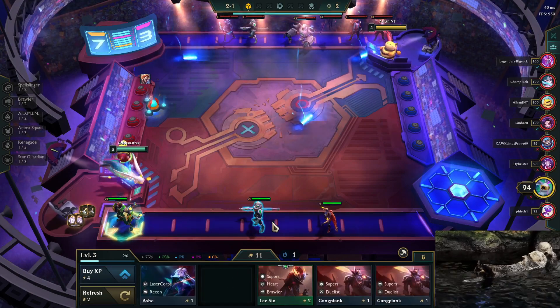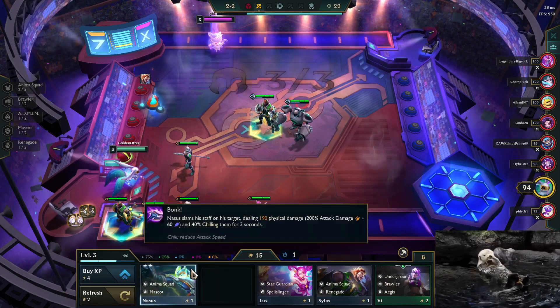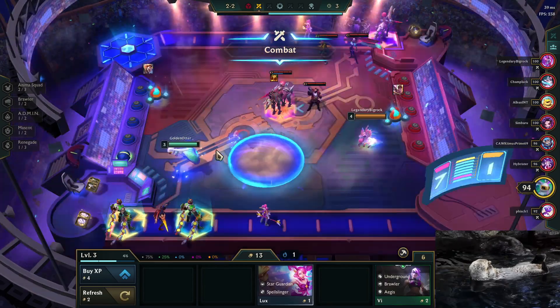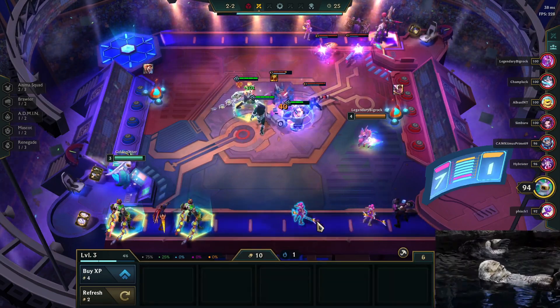Right now we just lose stage 3 because we don't really have a board yet. Let's just make 10 here, make econ - we're not really planning to win here. And holy, that's a lot of Animas right there! Since I'm sick I didn't want to use the face cam, so you get some butter stock footage instead.